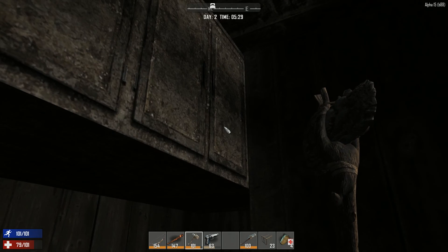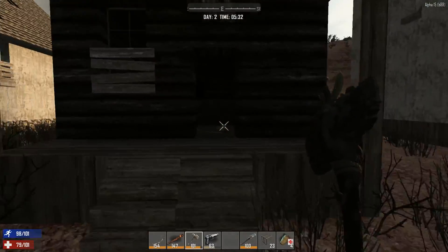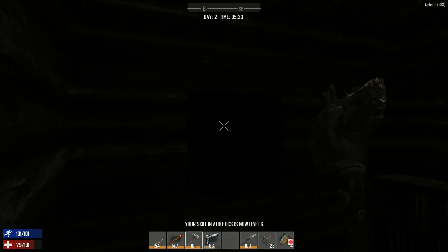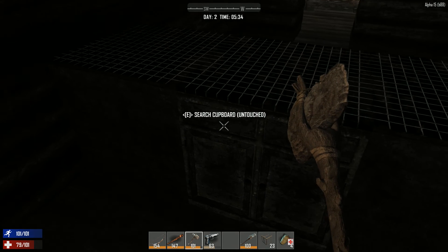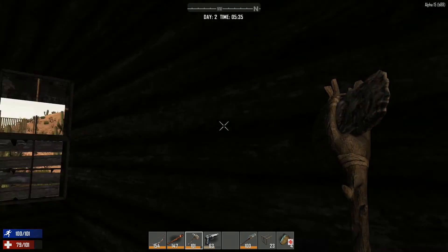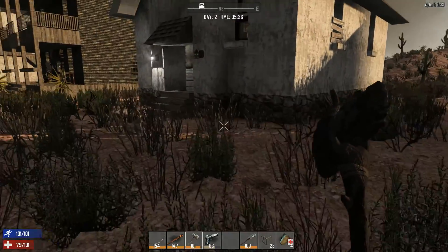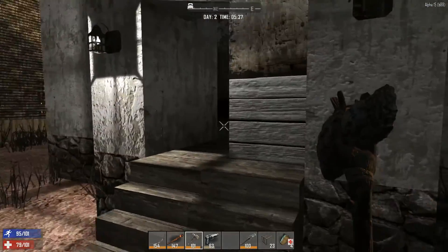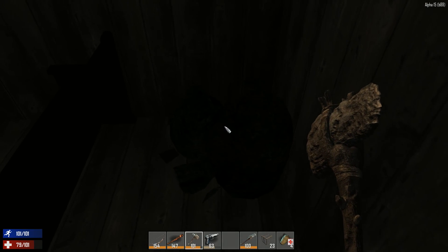There are a few cupboards that we can loot. Although this town is not that cool because it is, as you can see, decayed. I think since the last alpha there is a decay system that indicates what kind of goodies you will find in different places. The more decayed the building, the less zombies will be in the area. If you have a shitload of zombies in the area, you will probably find nice loot.